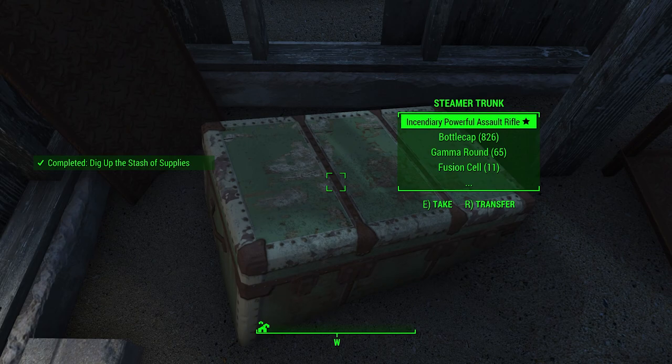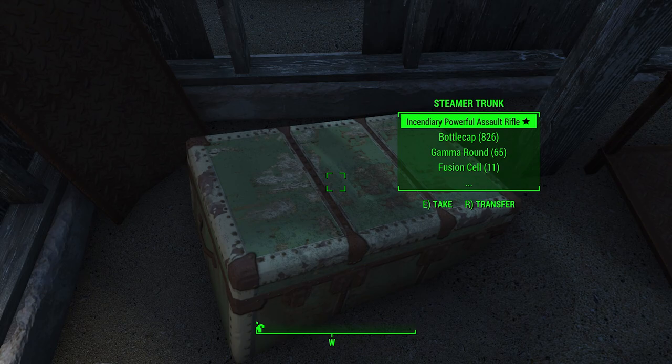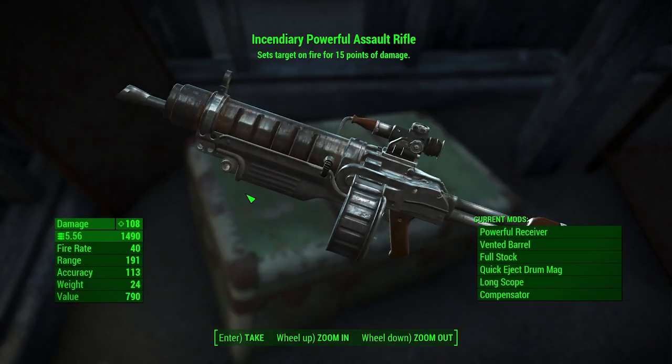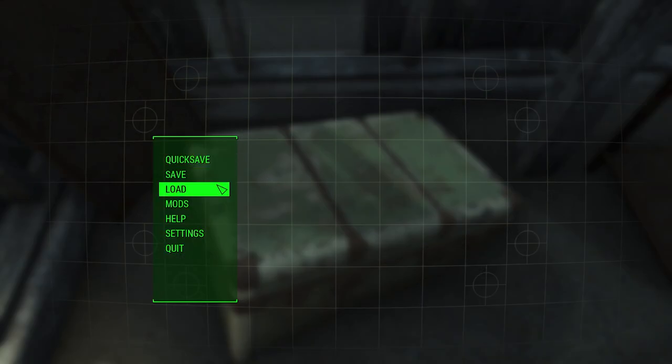I'll just let it go the first time because I think the timing is a little off to get it on the first try. You'll see you get a bunch of cool stuff, but it always includes some kind of legendary — we've got an assault rifle here, which is pretty cool. So let's reload this weird blank save. Then what I'm going to do is wait for the green chest to appear and quick save. If I do it right — quick save when the green chest appears — it's going to fade back to black and then the green chest is going to appear again. And then we have successfully loot-locked this chest.